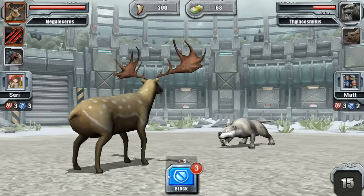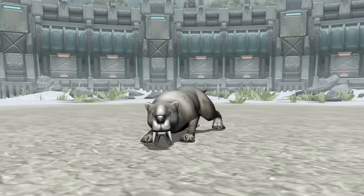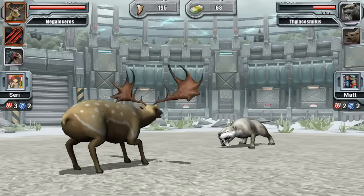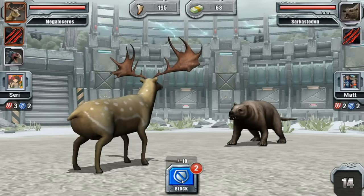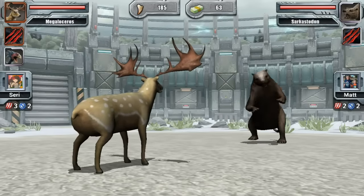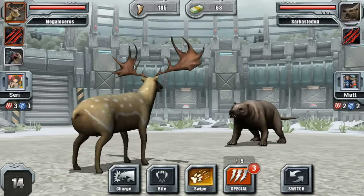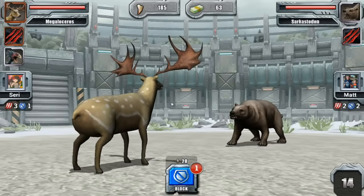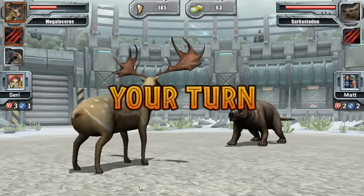Attack blocked — I kind of expected that so we're gonna block too. Oh it's a good thing we did. Swipe, and down he goes! Now I'm gonna block attack again. Sarcastodon versus the next opponent — swipe does nothing, noted. Thank you for your sacrifice my little one. Down you go, I'm sorry. What about bite maybe?